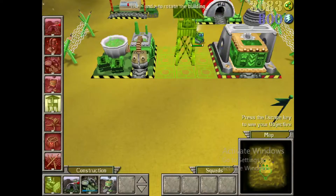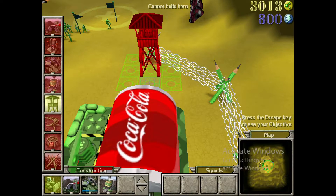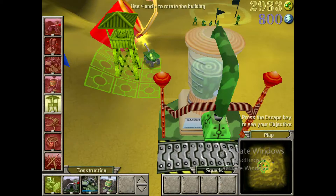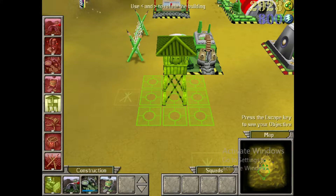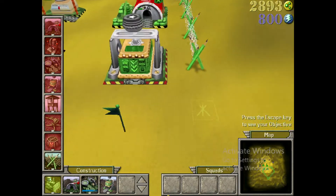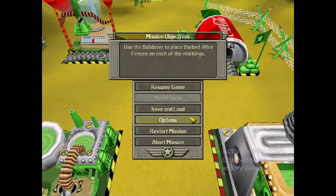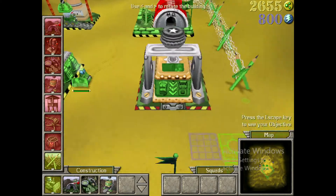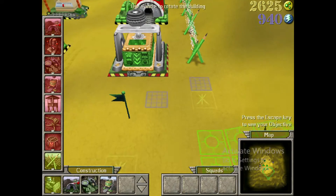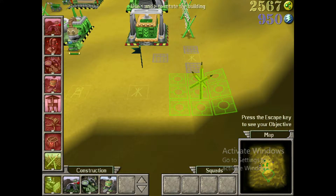Now try building some base defense. Use the bulldozer to construct a guard tower. You can obstruct enemy movement around your base by placing barbed wire fences. There are several markings along the terrain. Use the bulldozer to place fence posts on each of these markings. You'll notice that when a fence post or guard tower is ordered, it remains selected by the bulldozer. This allows you to place multiple fence posts quickly. When you are finished ordering, click the right mouse button.